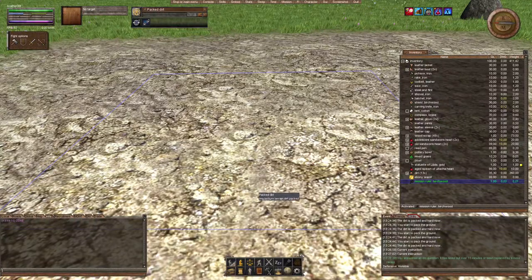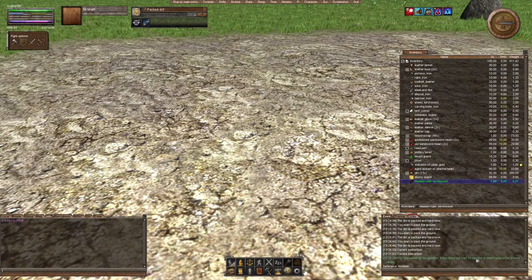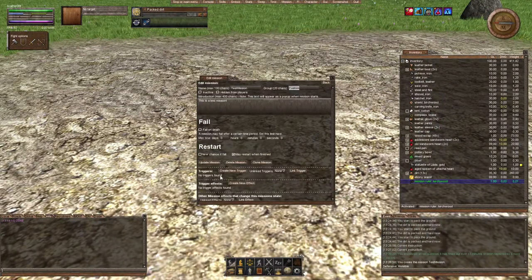Click 'Create Mission.' I took too long — that's a Worm quirk. If you take longer than 15 minutes, nothing happens, so let's do it fast. Name it 'test mission,' group 'custom,' write 'This is a test mission,' set no restart, maybe make it restart when finished, and create the mission.